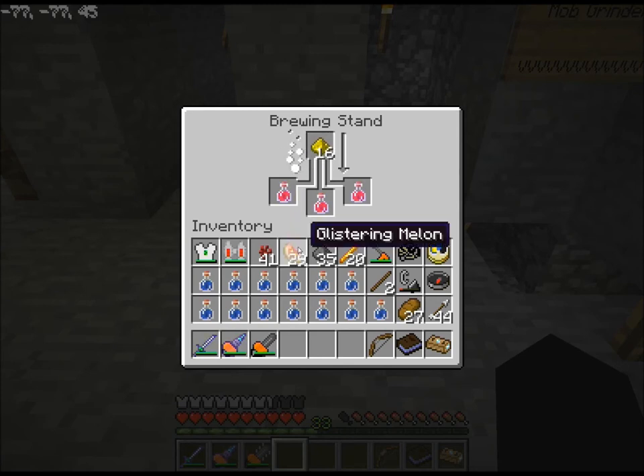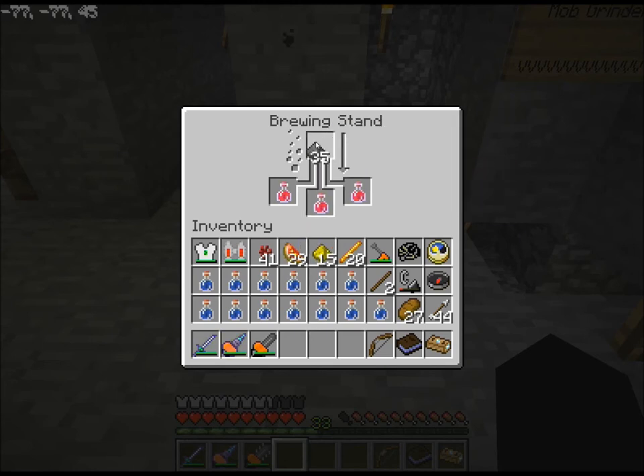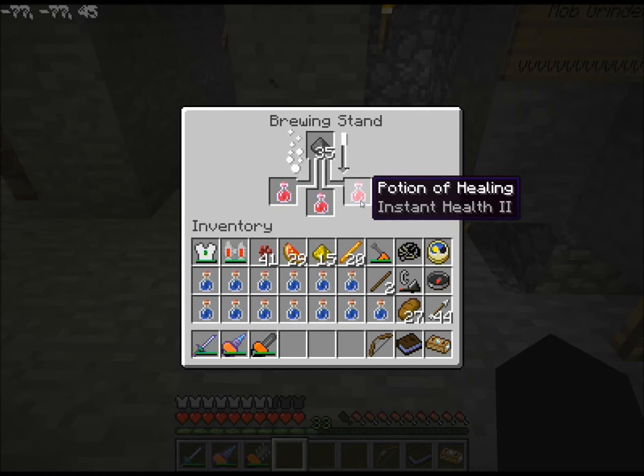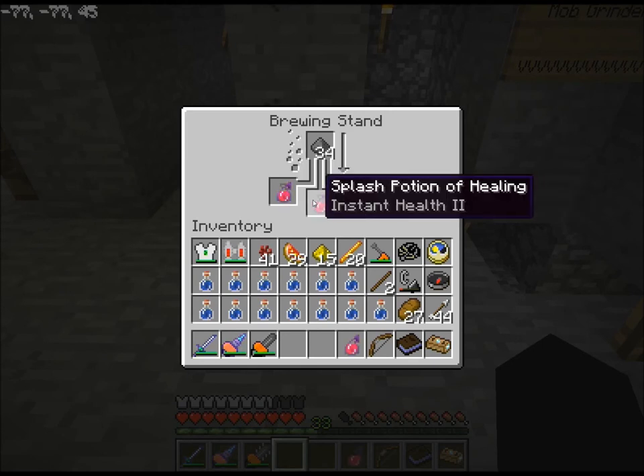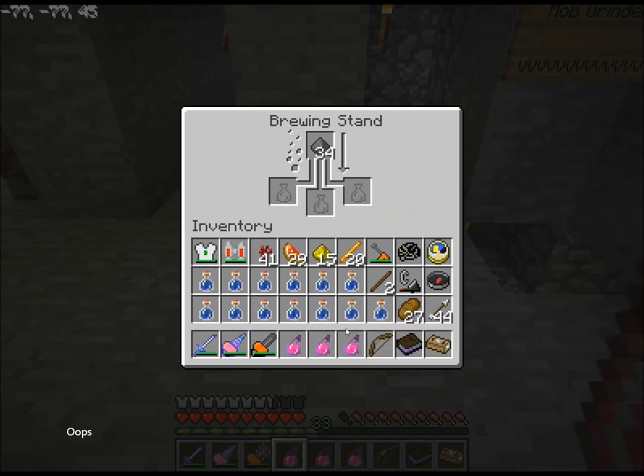Potion of Healing. And then the Glowstone Dust to make them Potion of Healing 2, because these only do three hearts. Potion of Healing 2's do six hearts. And then I run them with the Gunpowder to make them into Splash Potions. The reason I'm making Splash Potions is because ordinary potions you have to drink, whereas Splash Potions you just throw them on the ground — BAM! — instantly healing you. So there we go, Splash Potion of Healing. You can't stack them?